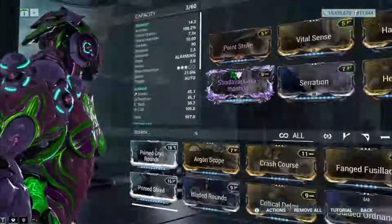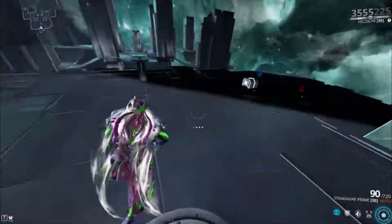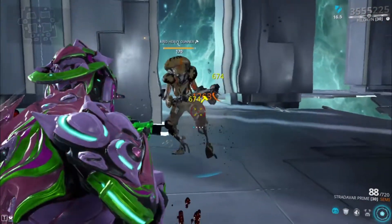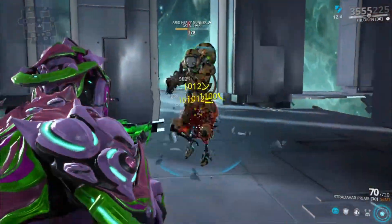Let's go to the second build. This one is made specifically for the semi-automatic, so don't use it for automatic fire. It's stronger than the first build because I have corrosive on it. Let's go for the body shots first.